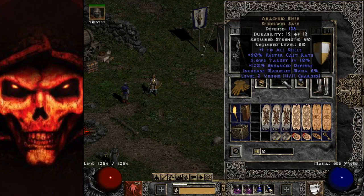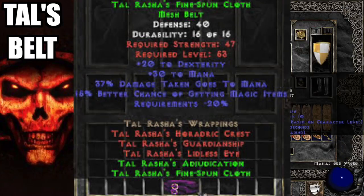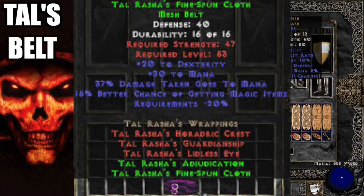For the belt, Arachnid Mesh is best-in-slot — plus one skill, 20 FCR, can't ask for more. Can't find Arachnid's? A Snowclash gives extra Blizzard damage — kind of risky but killing things quicker helps magic finding; just get FCR elsewhere like Mage Fists or Trang's gloves. Tal's Belt has good stats and magic find; with the chest piece and belt you get a two-piece set bonus with some faster cast rate. Hopefully you can get Arachnid's Mesh pretty quickly.